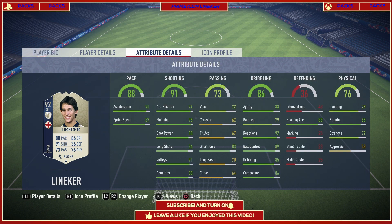Looking further into the card, he looks quite remarkable. Starting off with his pace, it's very nice — not the most explosive, but quite explosive still, and it can definitely be boosted with any chem style you prefer, like Hawk or Hunter. He's also got great shooting with 94 positioning, 95 finishing, 88 shot power, 86 long shots, and 91 volleys.